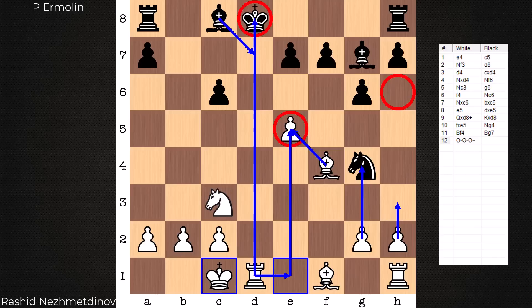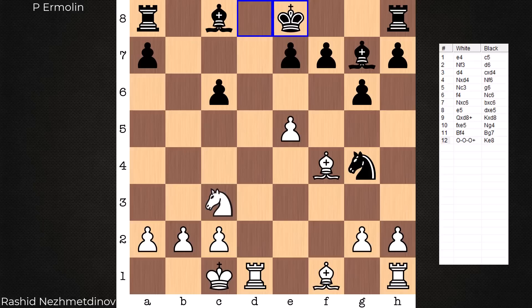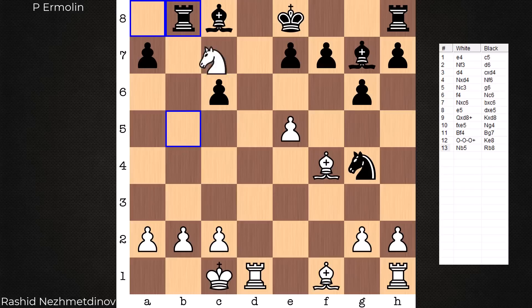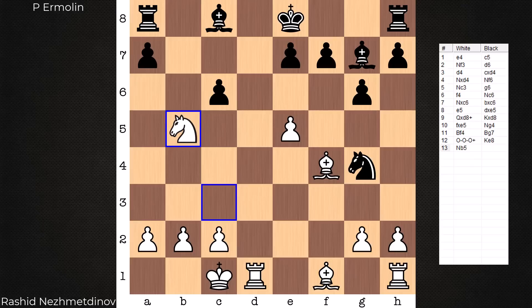There's a way that black can also go wrong in this position, and I think many players might play this very move — white would now be winning. What's the winning move here for white? Feel free to pause the video. The winning move is Knight b5, threatening not only to win the rook but to give checkmate. If you move the rook, Knight check — and that's mate.